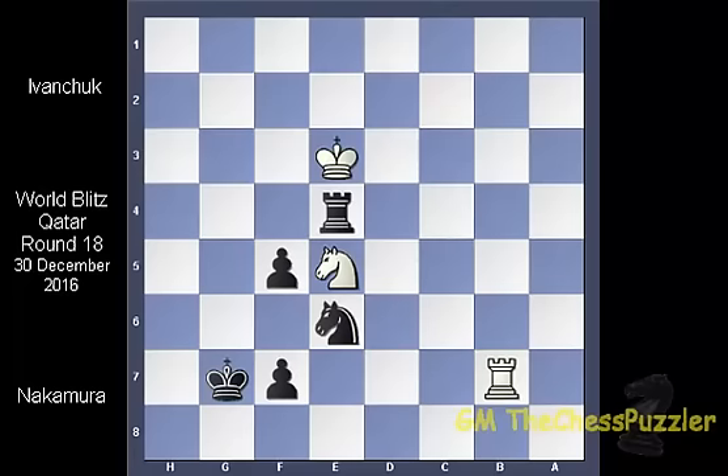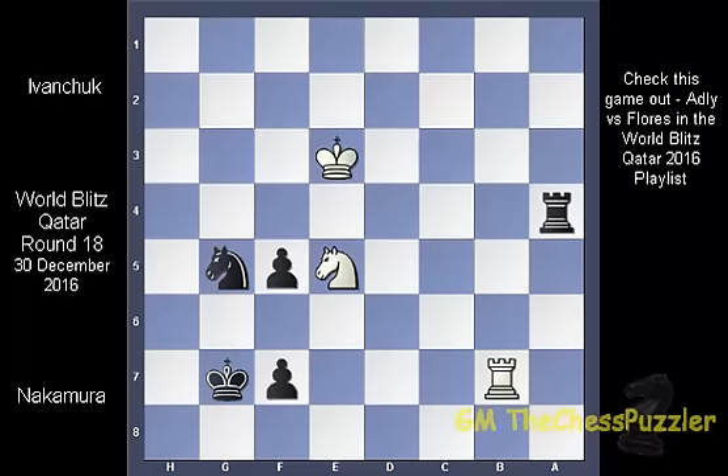Coming back to this move, I guess if the black king was not on the same file as the knight, Ivanchuk would have expected a move like Ng5, but this again would never have worked as the rook prevents the king from coming up the board and therefore white is unable to carry out his plan to take on f7. With two pawns down it would be near impossible for white to win, but sometimes even when it seems impossible to win — and this was the case with Adley vs Flores in the blitz round 16 game — the game ended in a mate even when the endgame involved a knight vs a rook.